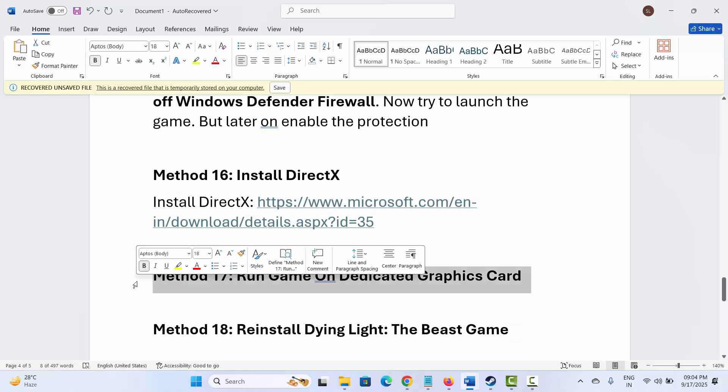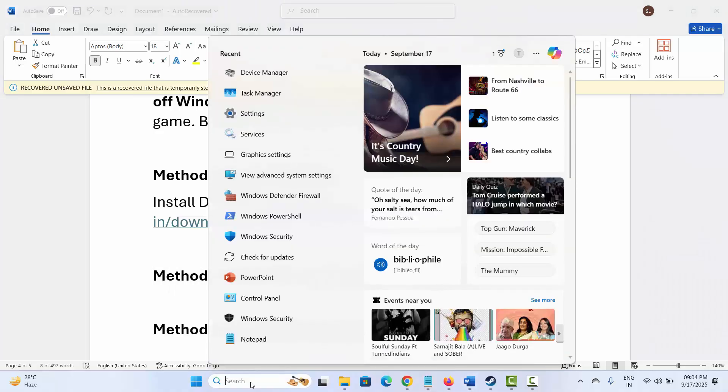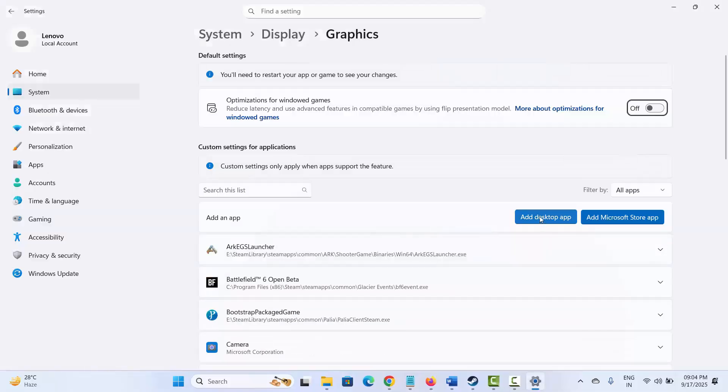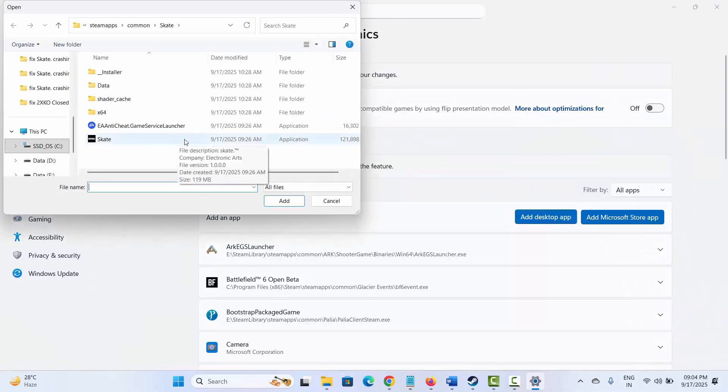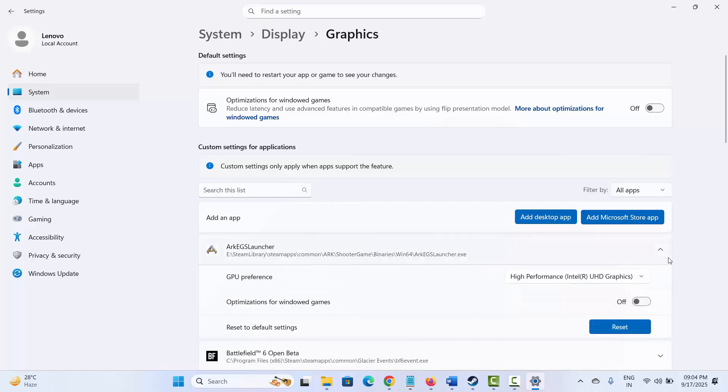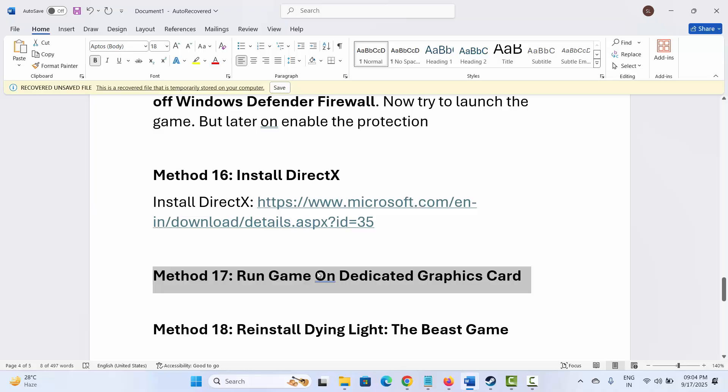If not, the next step is to run the game on a dedicated graphics card. Go to Windows Search and search for Graphics Settings. Add the game to the list by browsing to the game installation folder and selecting the game. After adding it, click the arrow icon and under GPU Preference, select High Performance. After selecting High Performance, try to launch the game and check if this resolves the problem.